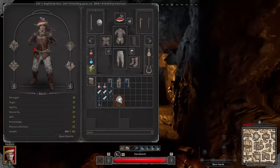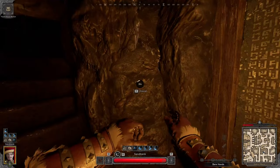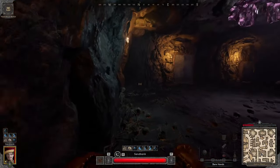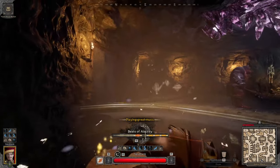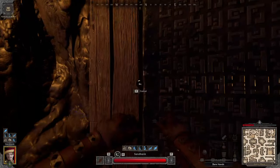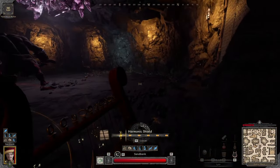I like to equip heals whenever I'm doing Cyclops because there's a good chance you might need them. I'm gonna close this door but keep that one open because no one really comes through this way anymore — it's pretty difficult. I'll keep it open in case I get rushed after.